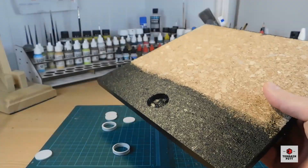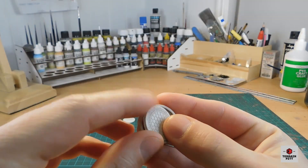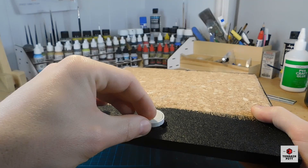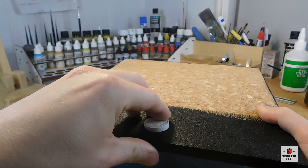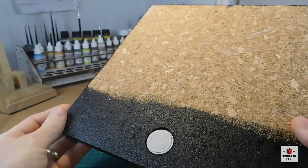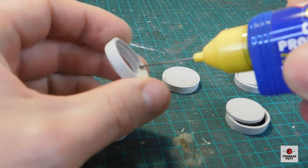I forgot to mention — I also cut out holes in the road for the manhole covers. I got these manhole covers from a small company called Dragonforge Design. I ensured that the hole that I cut was deep enough for the manhole to sit flush with the road. As for the manhole placement, I copied the exact placement from the original game tiles. Once I cleaned the covers, I glued them into position.